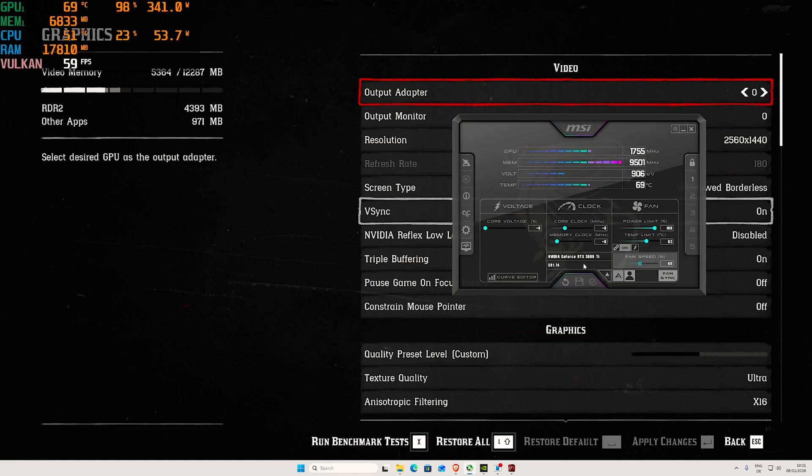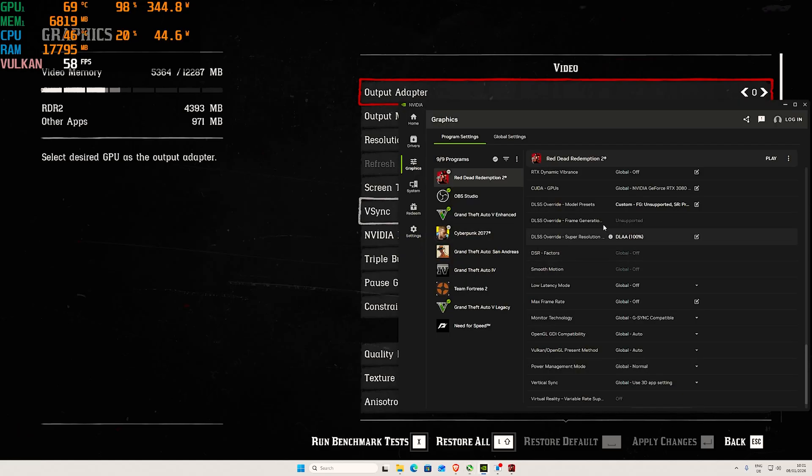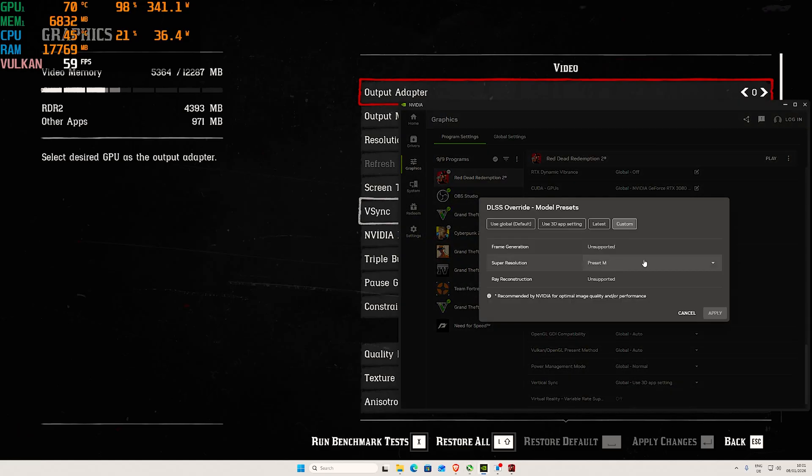I want to show you in the NVIDIA app that we are running the latest preset, DLSS 4.5, which is Preset M. Preset K is DLSS 4.0, which is already really good. I don't really see any difference between them — there might be some, but as far as performance on RTX 20 and 30 series, Preset K feels like a reasonably better choice since you're losing a lot of performance without getting much better image quality.